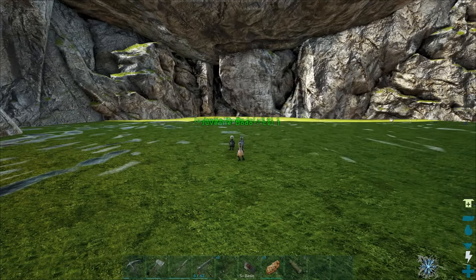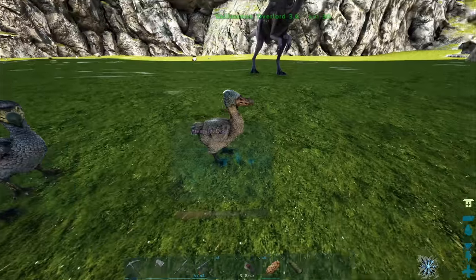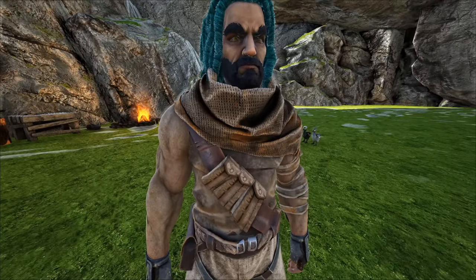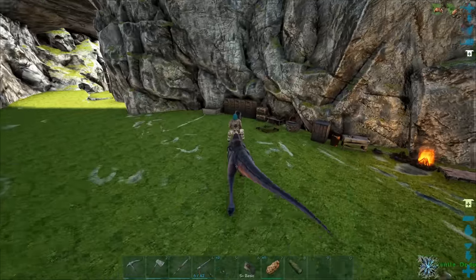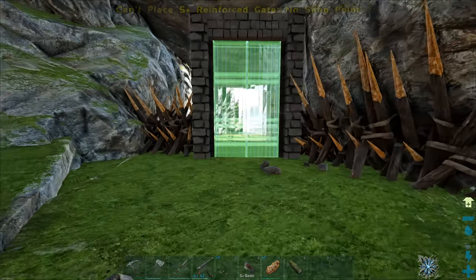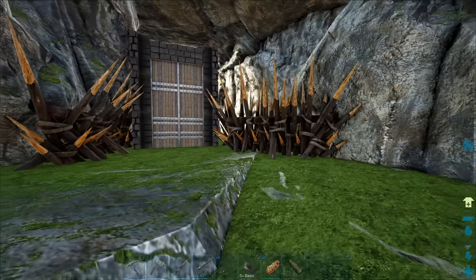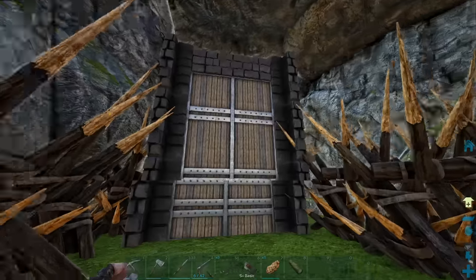We just need those feathers, so really hoping these little dodos will come through for me. I only have like 20 right now. We're probably just going to come back when these things are fully grown and hopefully they'll give me their feathers. Oh sweet, we have metal - let's cook that. Let's pop this gate on - I shouldn't get pricked when I go through this, right? I don't think so.